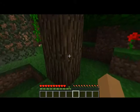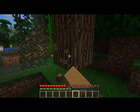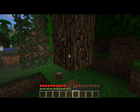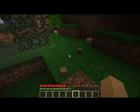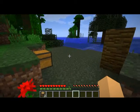Firstly, what you've got to do is find a tree and you need your fist - I've got nothing at the moment. You can make an axe, use the axe to mine. Pick whatever axe is best and I'll make a tutorial for that later.